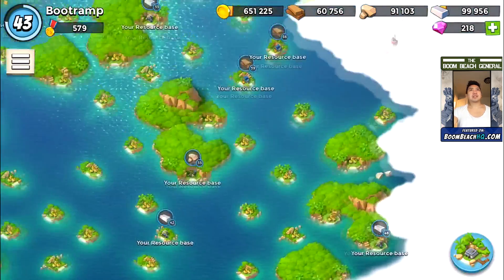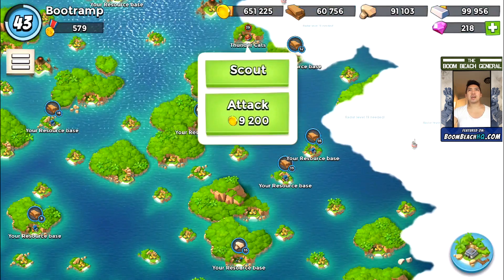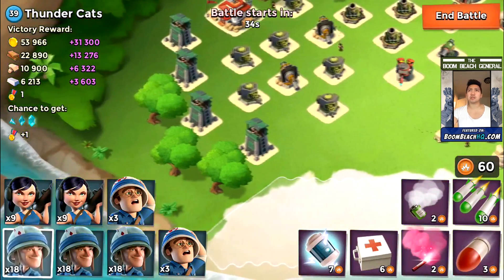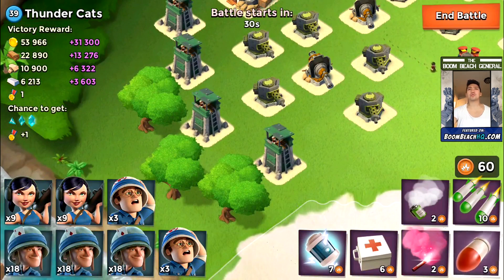Okay, where are the Thundercats now? There we go — we have the Thundercats on the north side of the map. Let's get in there. A lot of splash damage here: we've got a Flamethrower, Sniper Towers, Machine Guns, and Mortars. We're gonna take care of the Sniper Towers at the front first.